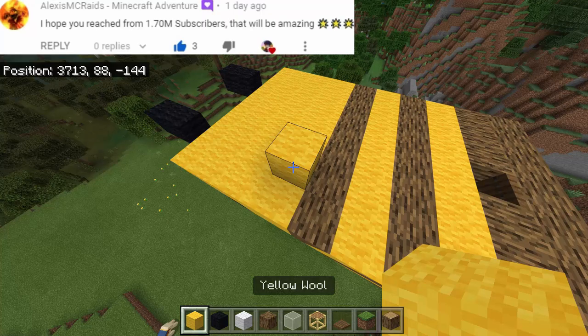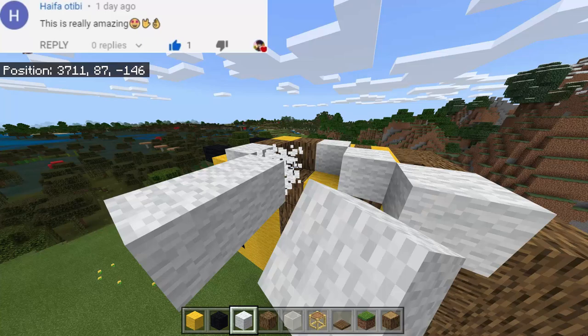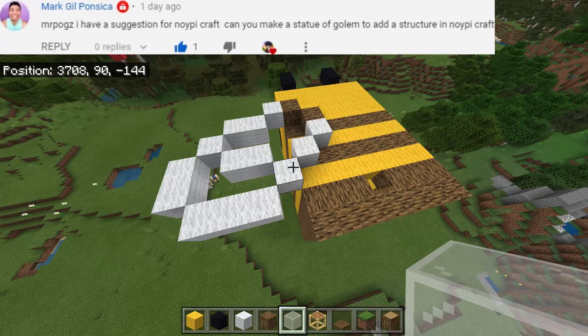Now for the wings, all we have to do is put here a yellow wool and then oak wood just like this. Then a white wool just like that, and 1 more white wool going this way — so there must be 3 white wools here. Then we need to add 2 going this way, 2 more going this way, and more wools going this way. Then 2 more going this way, and finally another one right there. As you can see we have now the first wing.